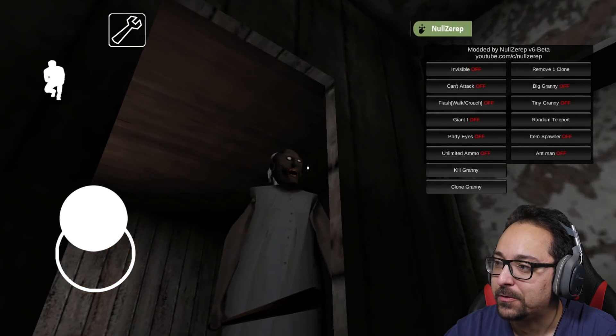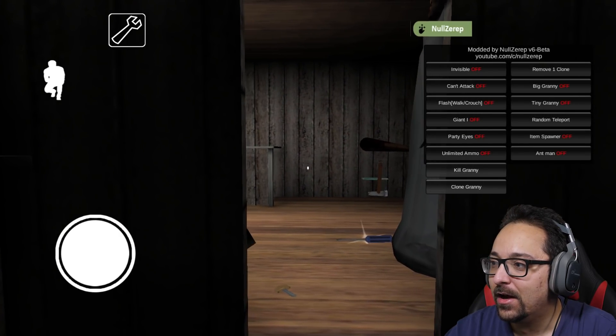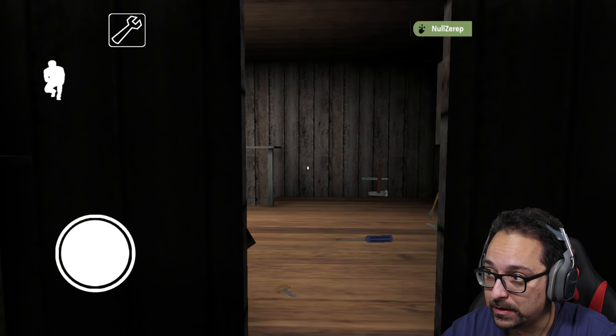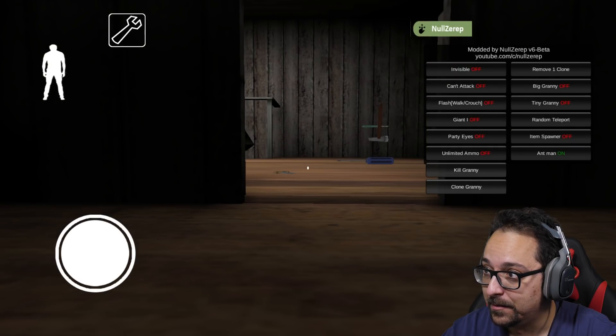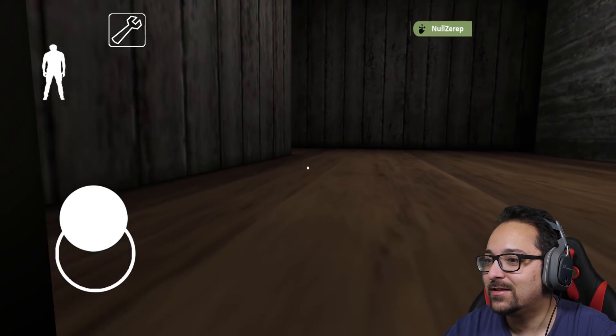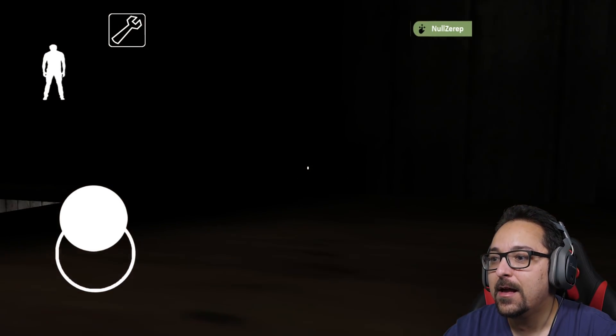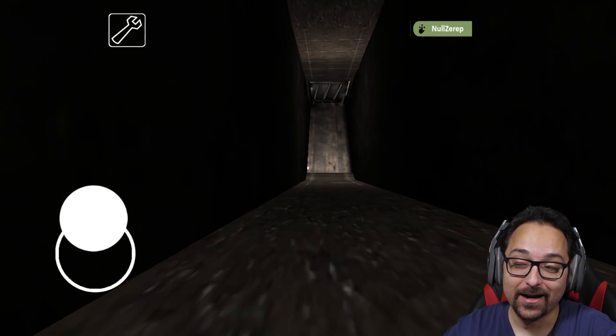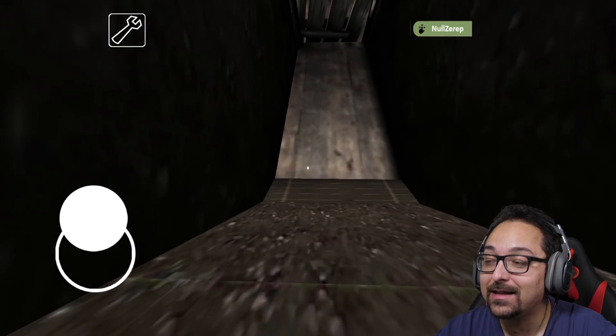We have to try this — all items. What happened? Why am I stuck? Car key. I could just keep pressing them. We have a lot of items. That's kind of okay I guess, we don't really need to do all of that, but we can try.